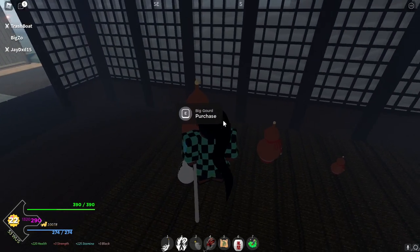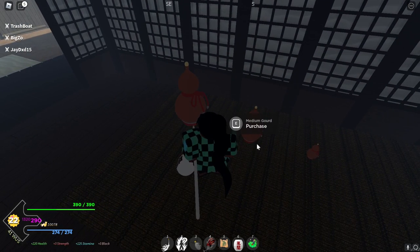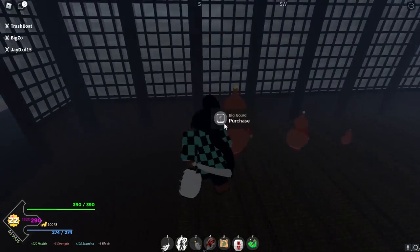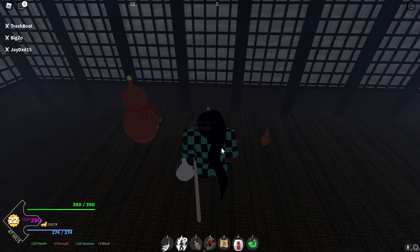You can't use the big gourd right away. You first need to use the small gourd and break that seven times, then you unlock the medium gourd — use that seven times — and then you can finally use the big gourd. The big gourd would probably give the most exp, so that's your goal to get to the big gourd.